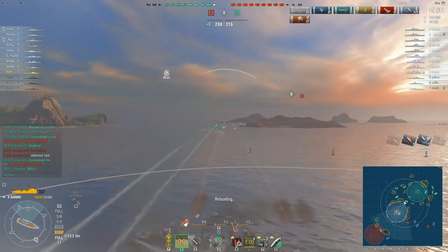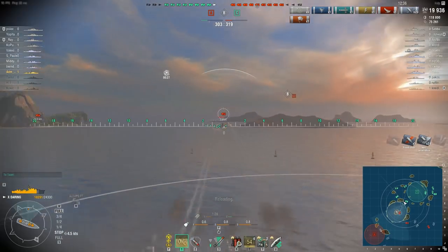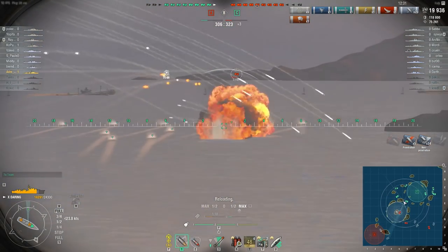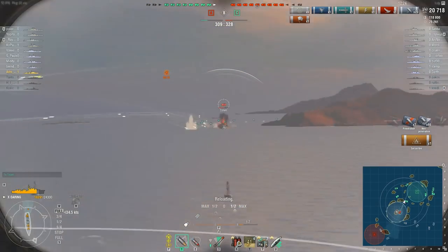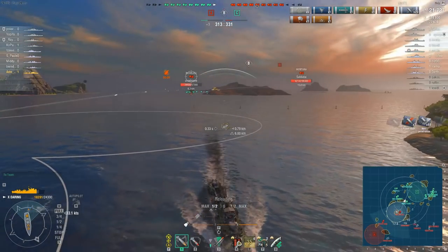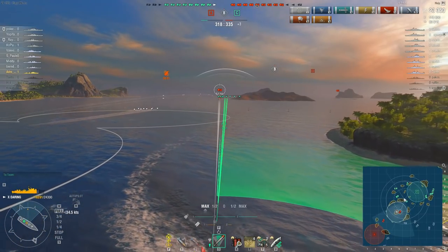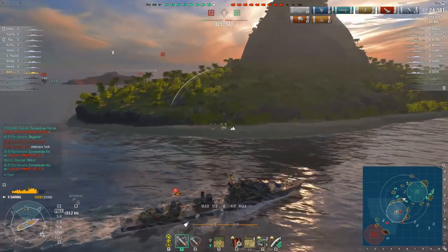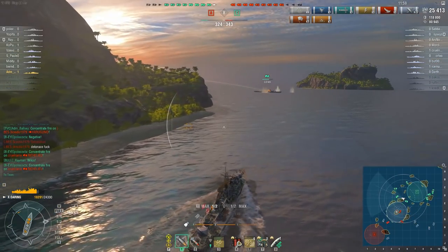He gets undetected briefly and it looks like he's found a perfect gap in between those islands — and he escapes. I'm just going to fall back here because I can see the bulk of the enemy fleet coming in to the B cap behind this Jean Bart. While Jean Bart remains fully focused here, he's also being torped by our friendly Minotaur in the smoke. I neglected to fire a full spread so there's one left in the tube — I'll put that on his bow.